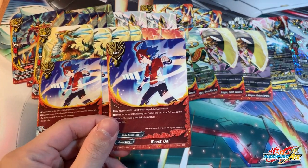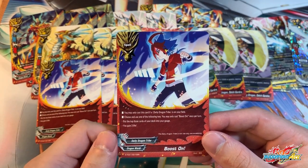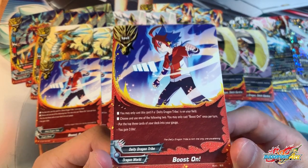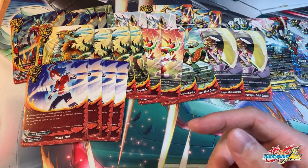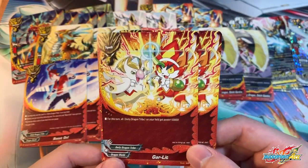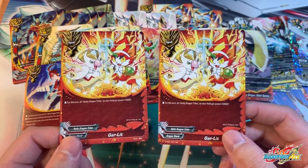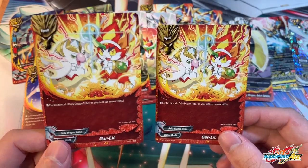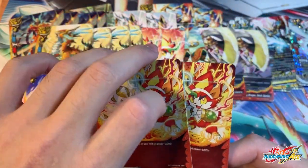For spells, you get four copies of Boost On. I really love the art — it's such epic art. You may only cast this card with a DDT on the field. Choose and use one of the following: either charge 3 gauge or gain 3 life. I kind of wish it gave you a draw, but it's alright for a trial deck card — it excels your gauge so you can pull off effects. You also get two copies of Garlit. All DDTs on your field gain 10,000 attack power, giving you another way to unlock your abilities without using Gaga.